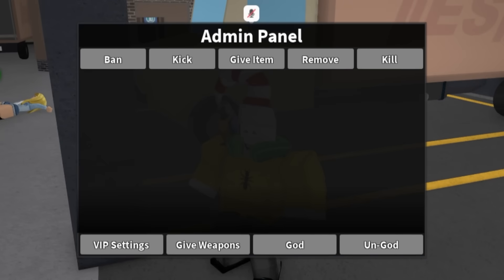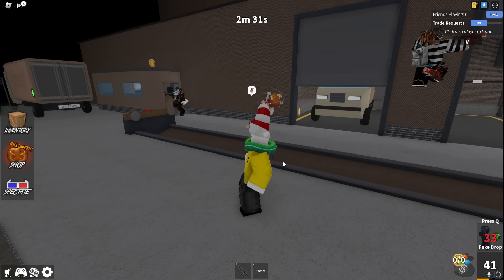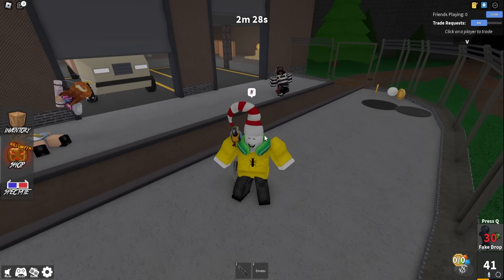We need admin commands — we need to make ourselves God mode right now. All right, now we can't die, which means we can mess around with people the entire time. This guy grabbed the gun but he has no idea that I'm the murderer.